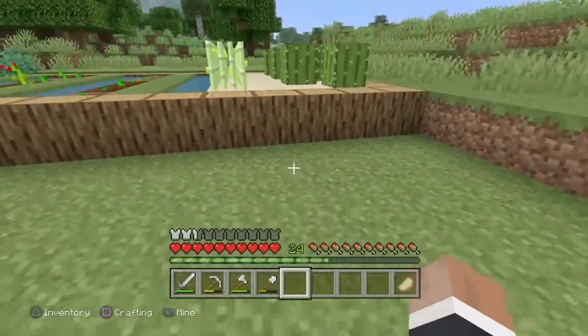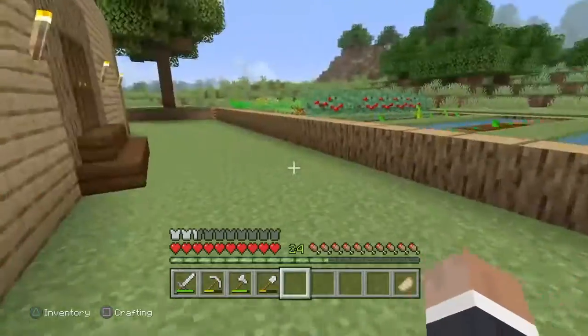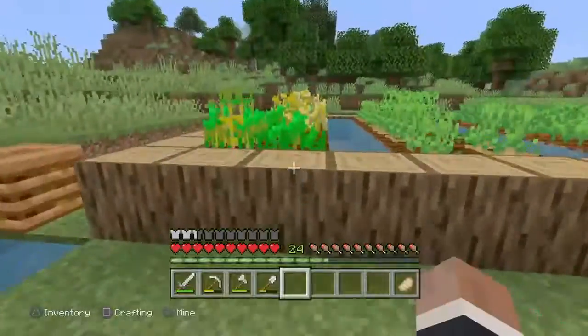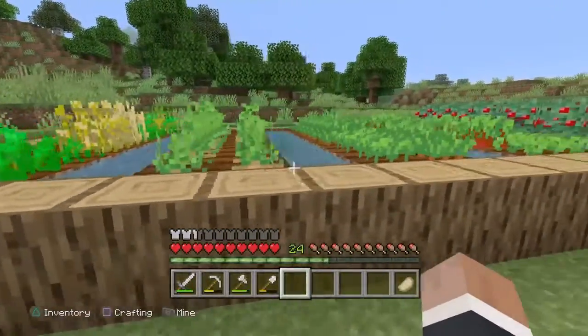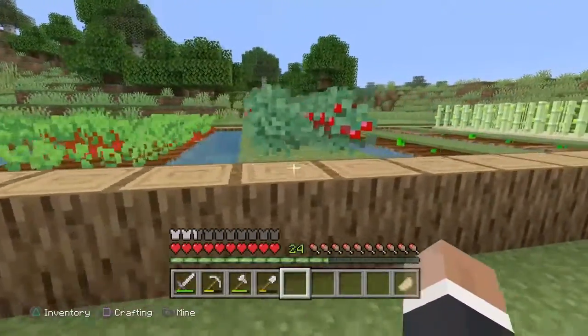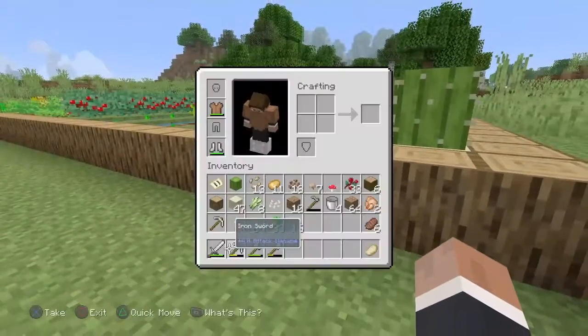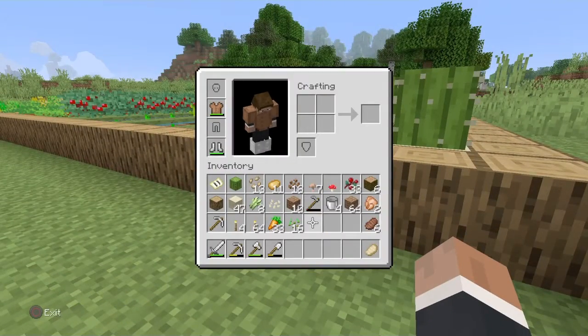In case I ended up cutting that building bit out — this is my farm! Starting at this end: I've got wheat, potatoes, carrots, beetroots, berries, pumpkins, melons, sugarcane and cactus. The only things left to do are mushrooms and cocoa beans.